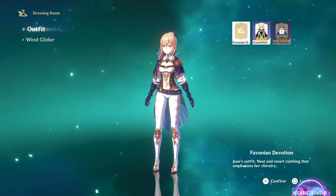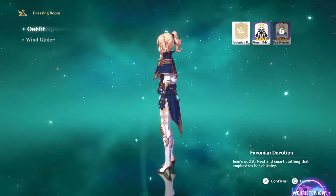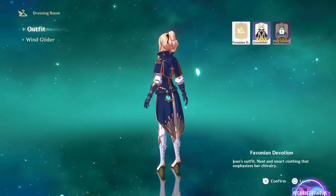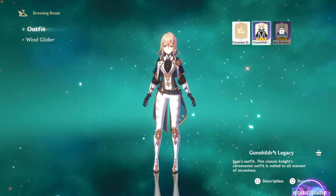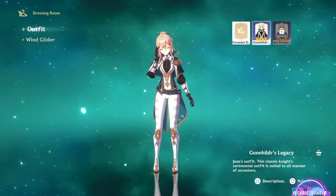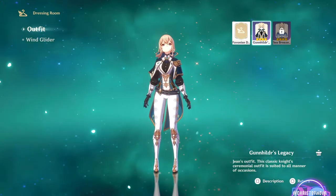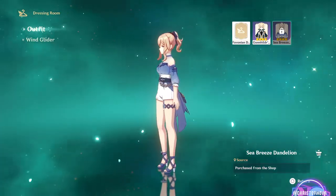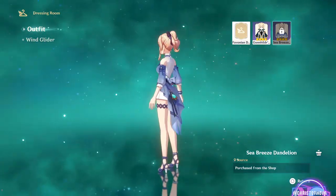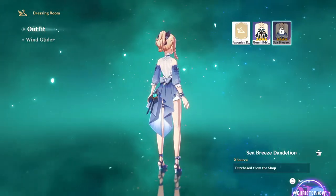Jean is also the only character so far with three skins available in-game. Her basic skin is called Favonian Devotion, and probably my all-round favourite. Gunhilda's Legacy is a redesign released from her original outfit, which on first glance I loved, and I still kinda do, if we just ignore this. The final skin available in-game for Jean is Sea Breeze Dandelion, a cute summer outfit released during the Golden Apple Archipelago patch. Lose the garter, and this would actually be adorable in real life.